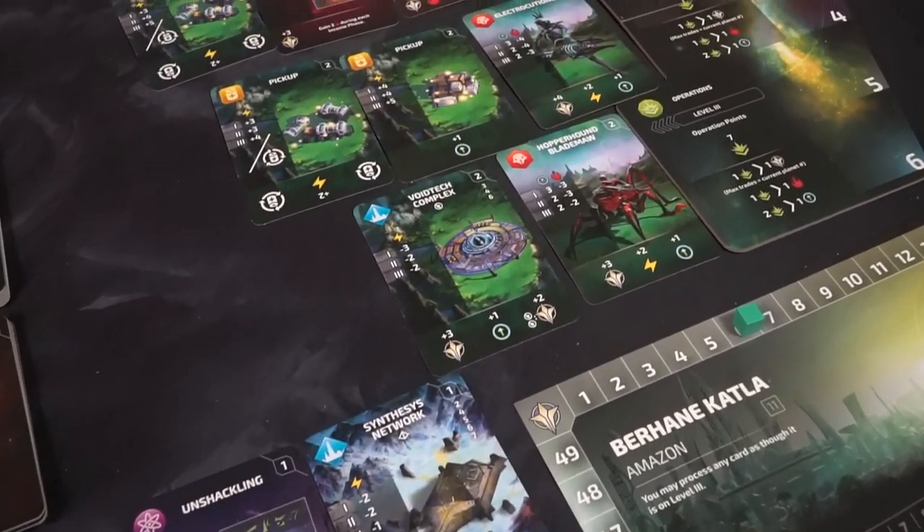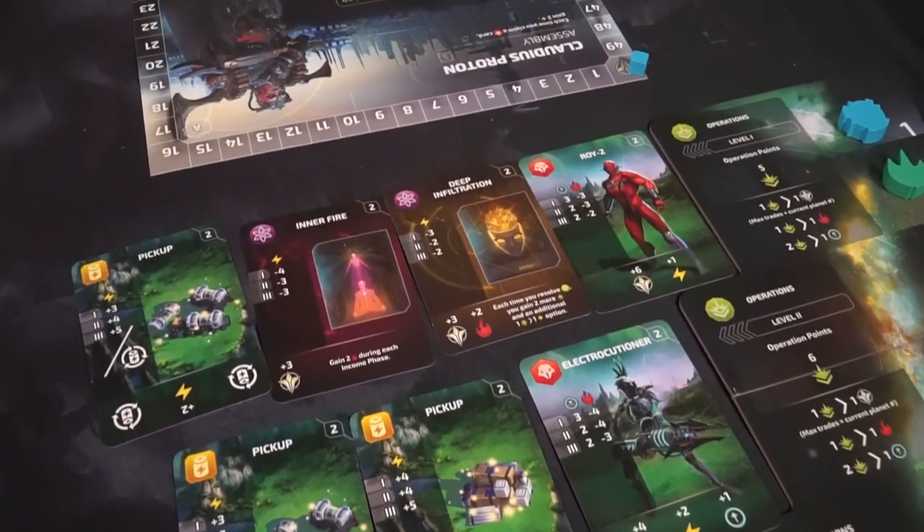Hey guys, welcome back to another Unfiltered Gamer board game review. Today's game up on the tabletop is Age of Wonders Planetfall by Paradox Interactive, Hobby World, and Arcane Wonders. This is a 2-6 player game, takes roughly 30 minutes to play, and is for ages 13 and up.